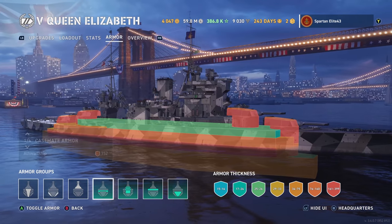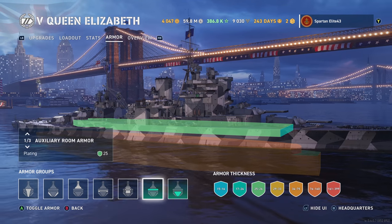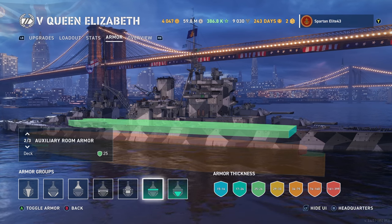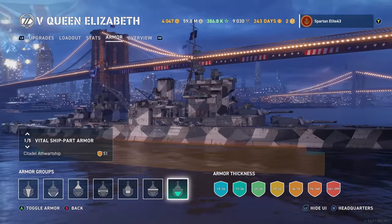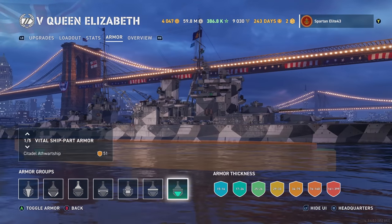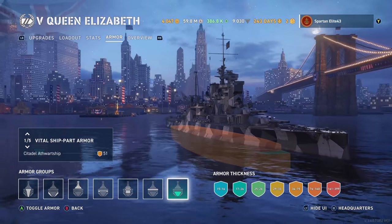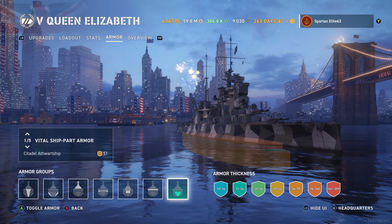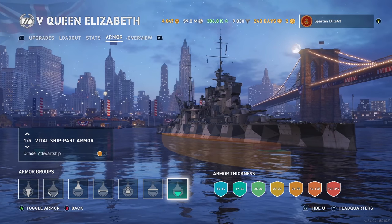Looking at the deck armor — 25 millimeters of deck plating. The Queen does have a citadel that's right at or slightly above the waterline, so keep that in mind. Part of the citadel reaches up higher than the rest, and that part gets you citadeled when you overangle right in the cheek area.